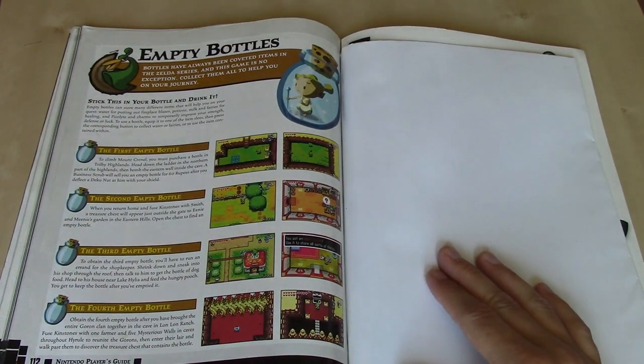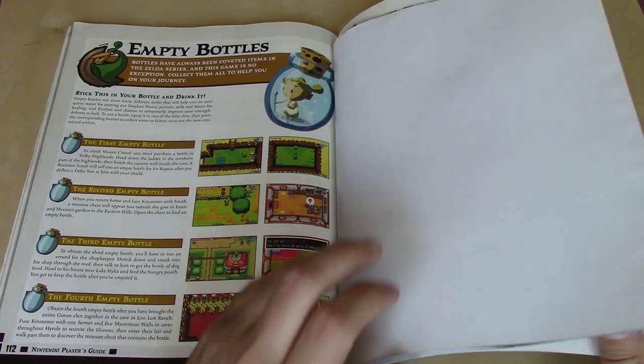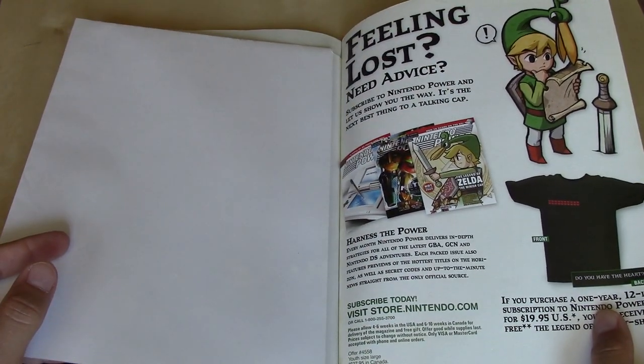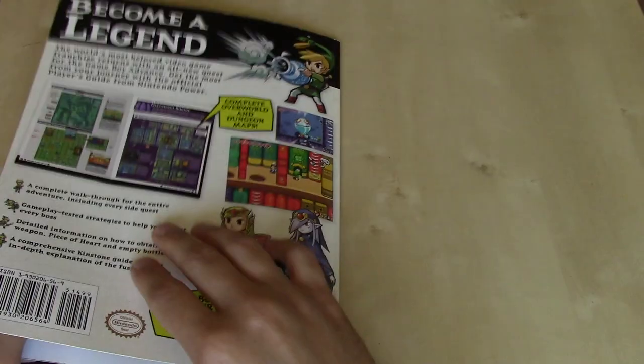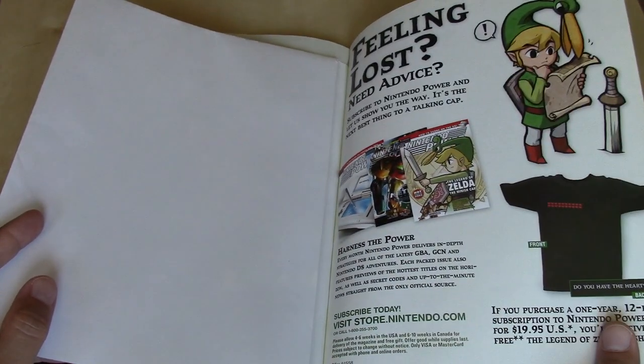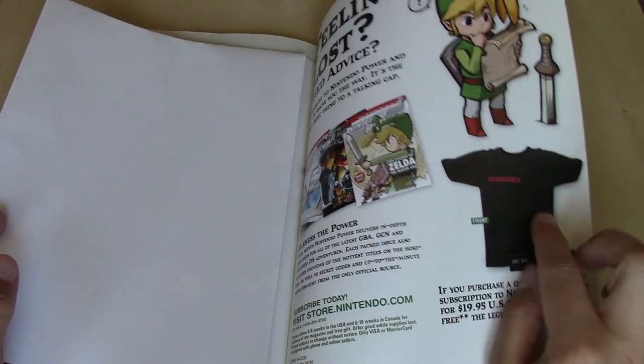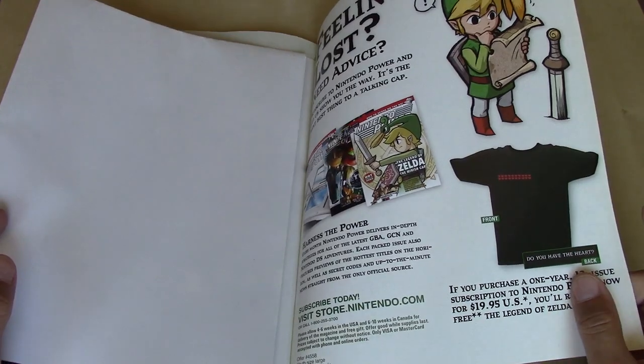The bottles started in A Link to the Past and continued on here in the Minish Cap. So that brings us to the end of the guide. This is the inside of the back cover — 'Feeling lost?' — with an ad for Nintendo Power Magazine. That's actually a really cool shirt that you could have gotten, very simple with just all the heart container pieces. Neat.